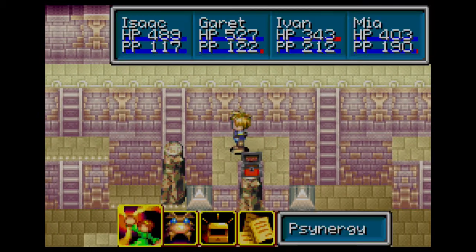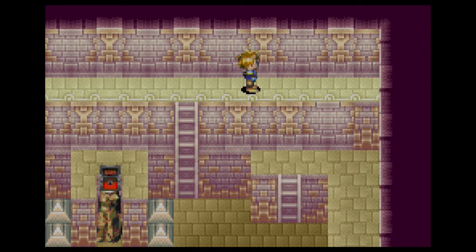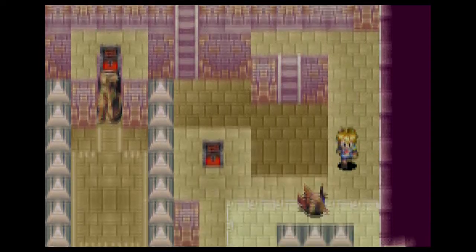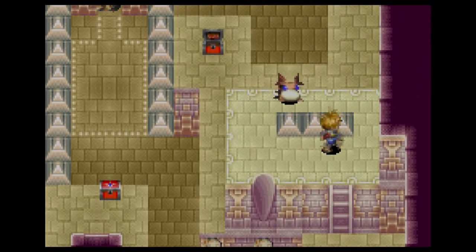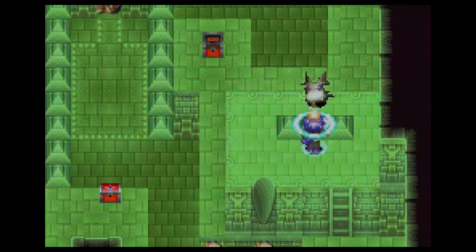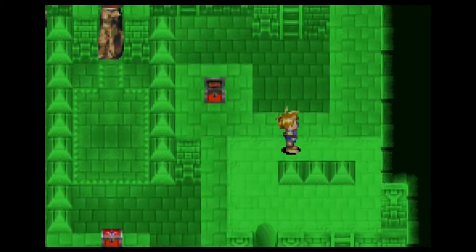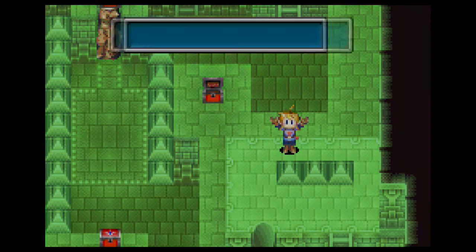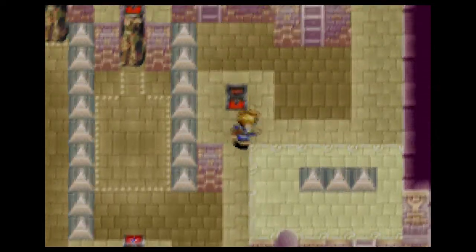That is indeed a cursed weapon — I plan to give that to Garrett, but I want to get another item first. There he goes, running like a little baby — come here, you djinn! Come back here. Hopefully we can make our way back easy. He's gonna act just like that other djinn in Veil Cave — I have to use Halt on him. Nope, he just offers himself to us. Woohoo! Got the djinn!